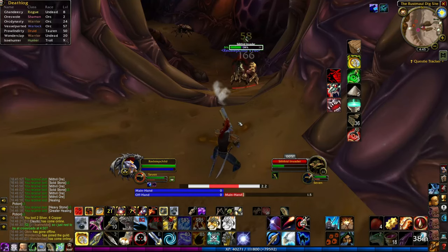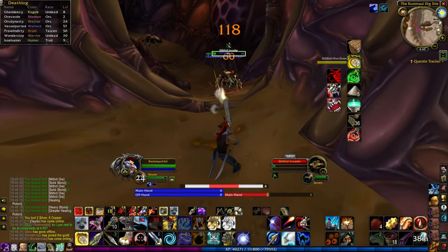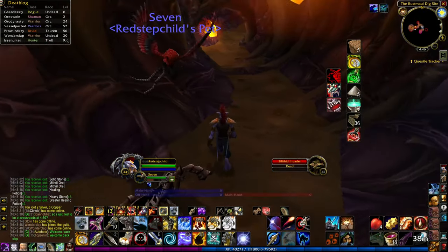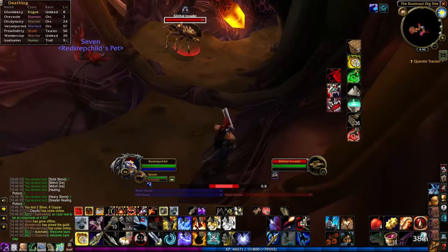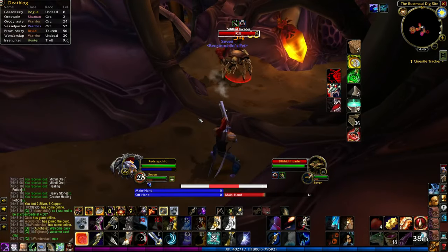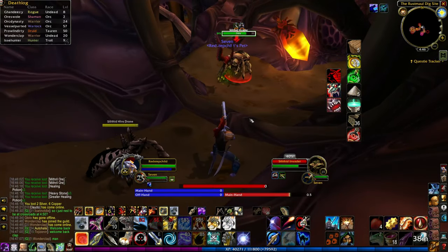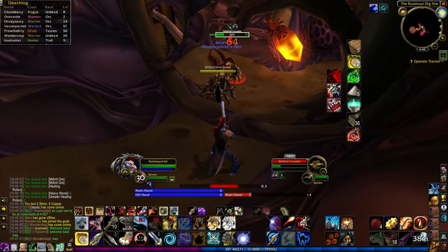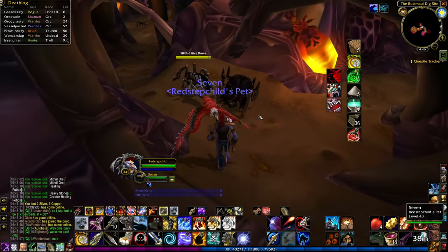To get the most out of these farm spots, what I like to do is park an appropriate level character in a safe location while leveling an alt. From there, I log into that character every 30 minutes or so, scoop up the mithril, grab the chest, and get a few kills in the process. After that, I'll log back onto my alt to do some questing, rinse and repeat, and before long you'll have a bag full of mithril, greens, and other goodies to sell.